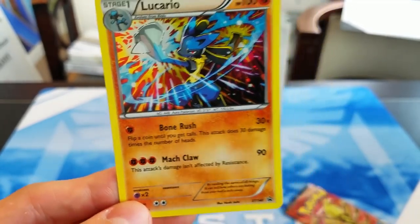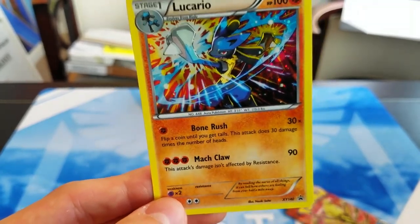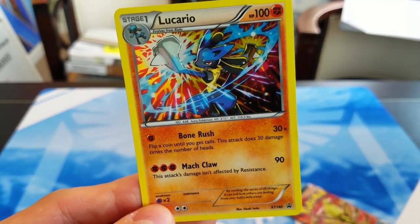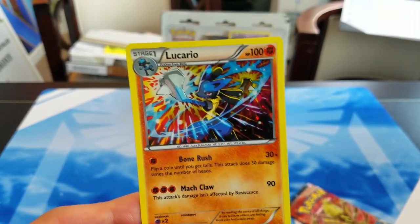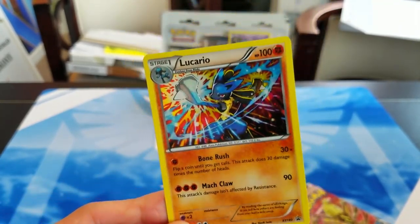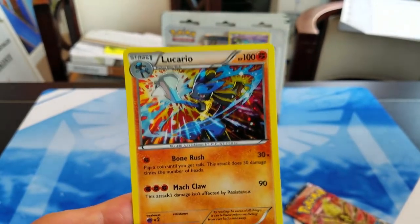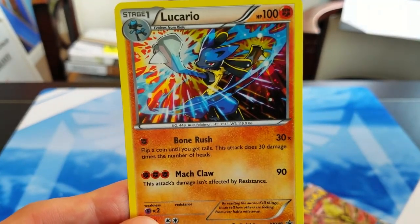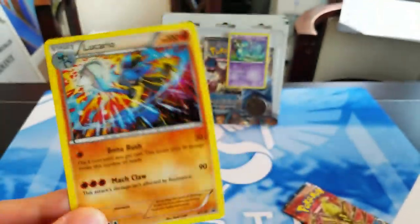Pretty bad attack — 50% chance you won't even do damage for the turn, I don't like that. And then Mock Claw: this attack's damage isn't affected by resistance, so 90 for 3 energy. Not the worst thing since there's Strong Energy out there, but I don't see it being used really. Nevertheless, it definitely looks very nice, so can't complain too much.